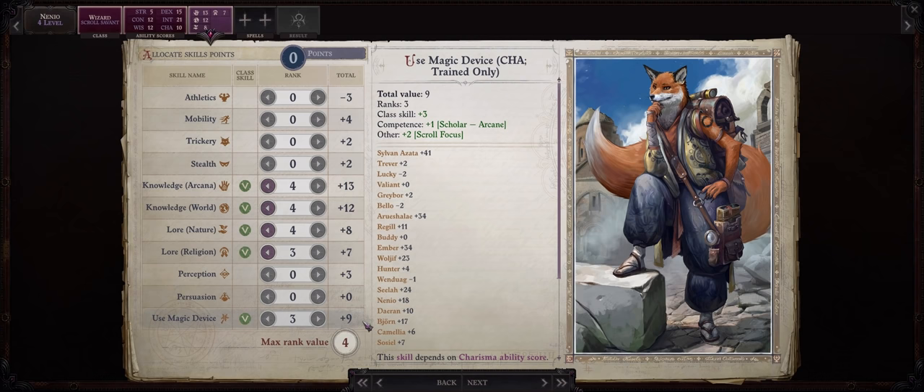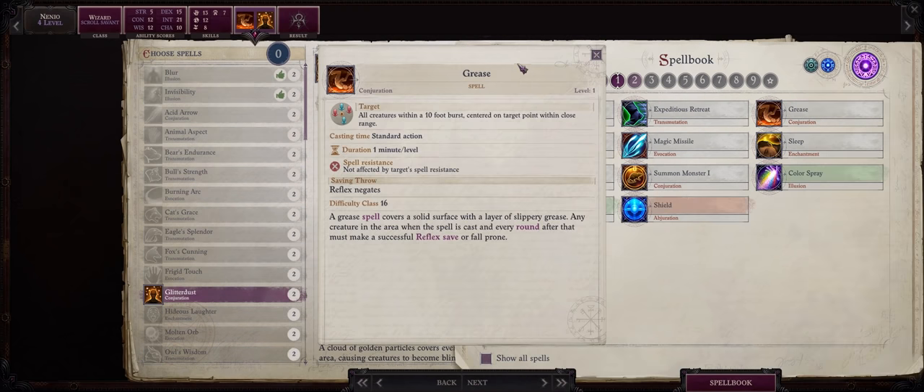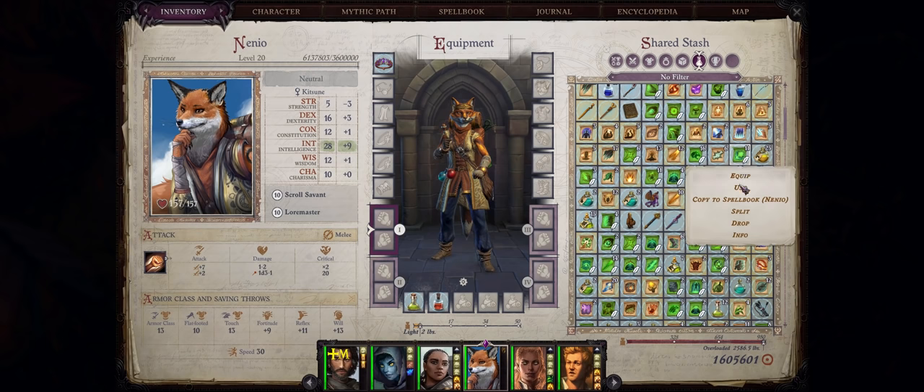As far as your first spells for Nanyo, be sure to go with grease and also glitter dust. These two spells are certainly by far the best crowd control spells you have during the early game and can even scale decently into the mid to late game as well. As you might already know, they bypass spell resistance — so perfect for early game demons — and will inflict either knockdown or blind. Also remember that Nanyo as a wizard can learn spells by scribing scrolls you find or buy, so you don't actually have to pick the spells I select here on level up.